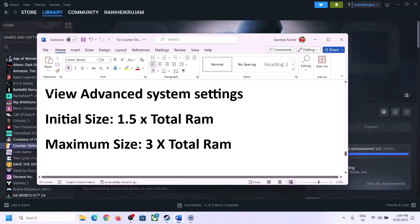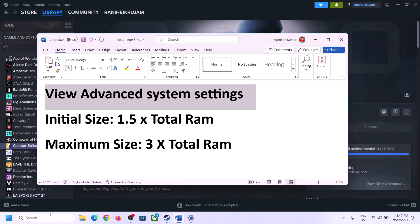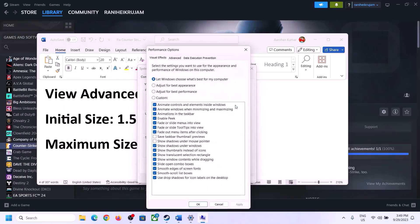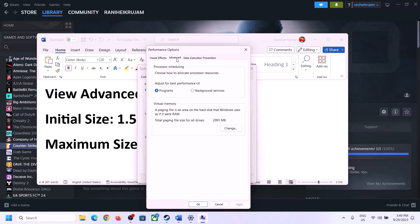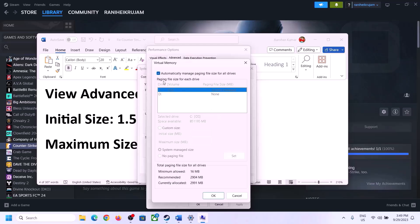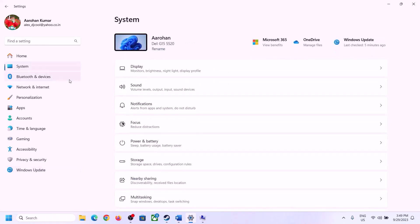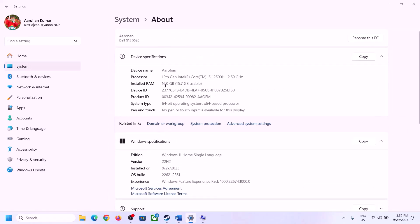To increase virtual memory, type View Advanced System Settings in the Windows search box and open it. Click the first Settings button, go to the Advanced tab, and click Change. Uncheck the box that says 'Automatically Manage Paging File Size for All Drives.' Select the drive where the game is installed, then check Custom Size.